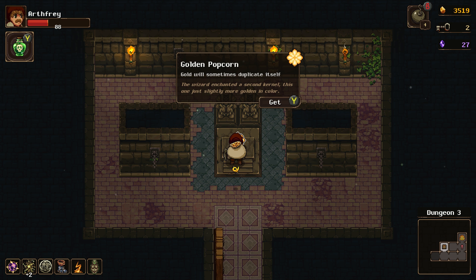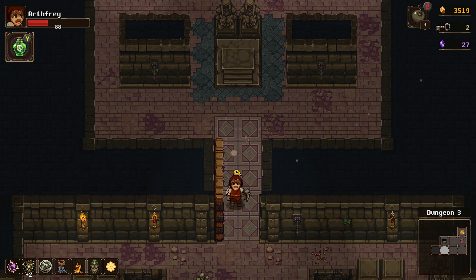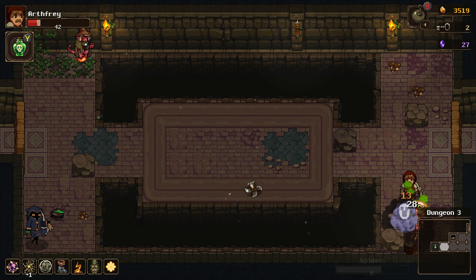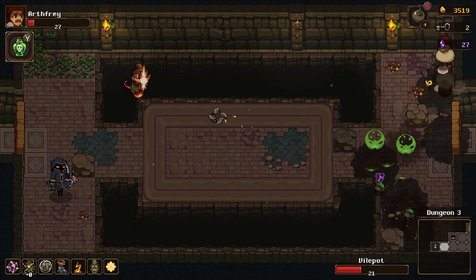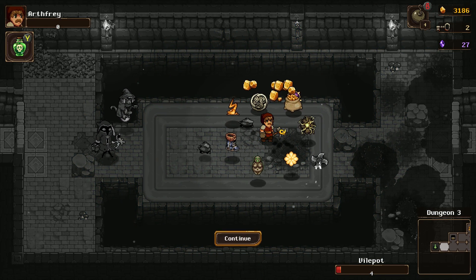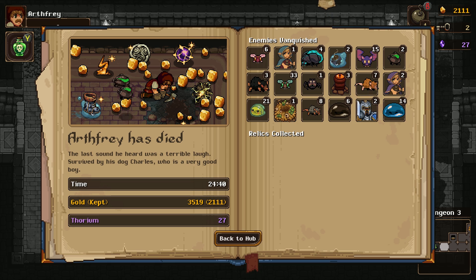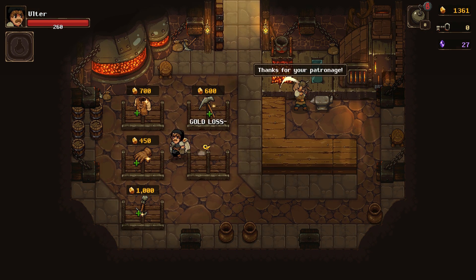Spider — bad spider! What is that thing? What are these things? Oh my goodness. Vile pots — it's something that they're spawning over there? I'm dead. I have no idea what those things were — I didn't get a chance to look. So I lost about 1,500 gold. That sucks. Return to hub — it was a good run honestly. The fact that we came back with 2,000 gold means we could buy upgrades. I'm going to reduce our gold loss and increase our damage and health.